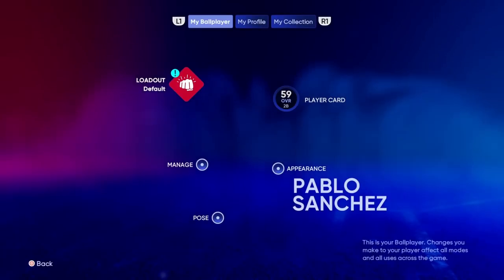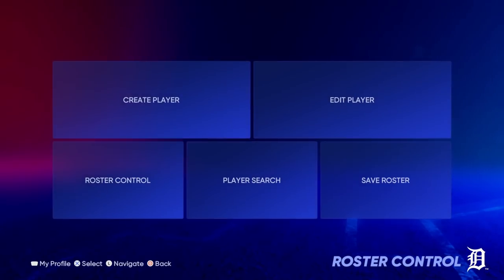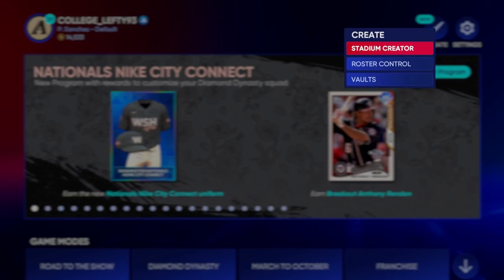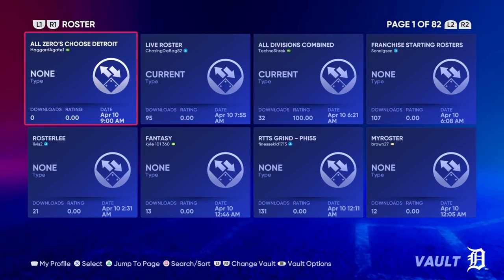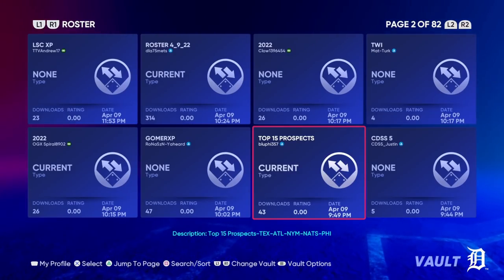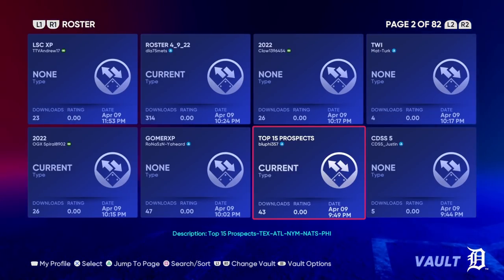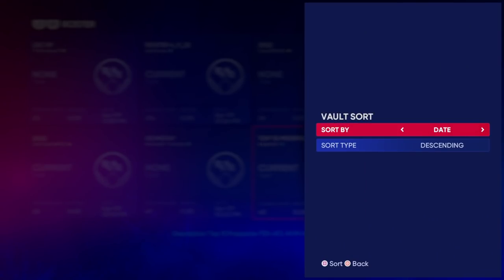We're also going to equip any equipment that you already have — bronze equipment, silver, gold. If you don't have any equipment, that's okay. Now, from the main menu, go to that top right screen and look for a Road to the Show roster that has a lot of terrible players on all of the other teams and a lot of great players on the team that you're looking for.